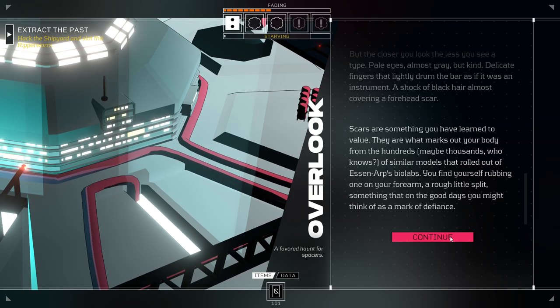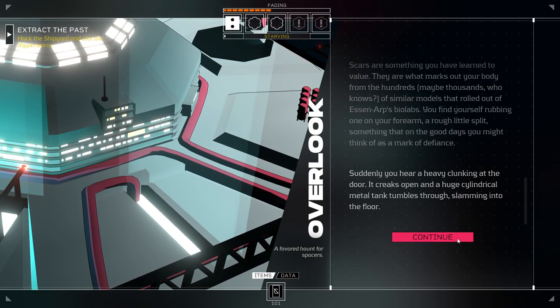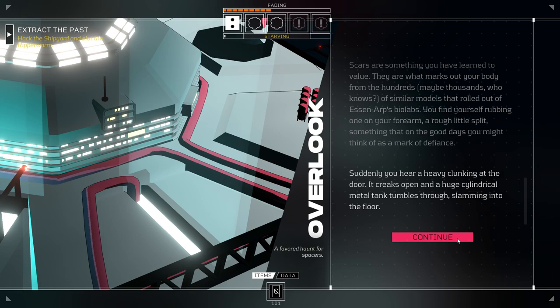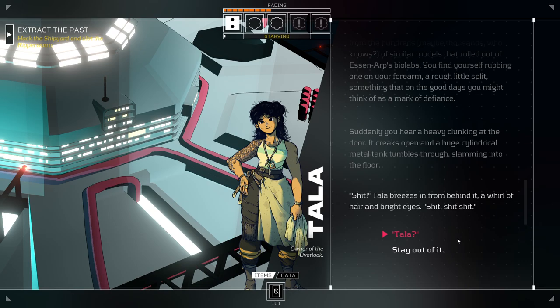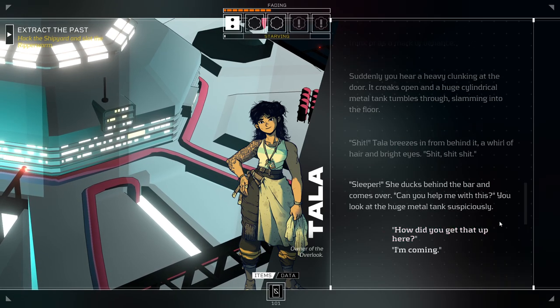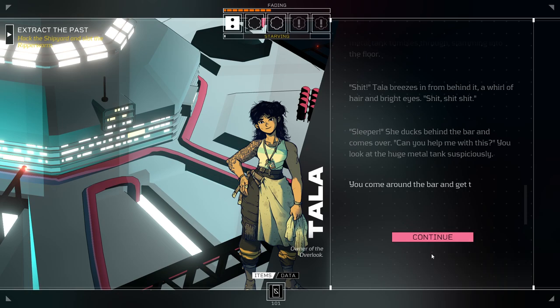You find yourself rubbing a scar on your forearm — a rough little split, something that on good days you might think of as a mark of defiance. Suddenly, you hear a heavy clunking at the door. It creaks open, and a huge cylindrical metal tank tumbles through, slamming into the floor. Oh, shit! Tala breezes in from behind it, a whirl of hair and bright eyes. 'Shit, shit, shit!' 'Tala?' 'Sleeper!' She ducks behind the bar and comes over. 'Could you help me with this?' You look at the huge metal tank suspiciously. 'Yep, I'm coming. On it.' We don't ask questions, we just help.